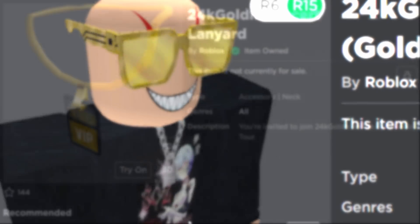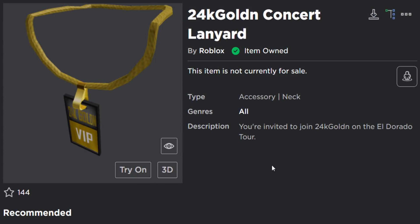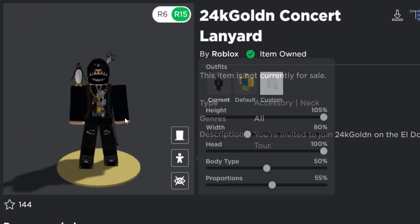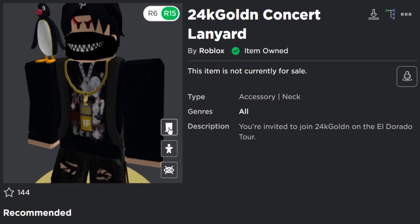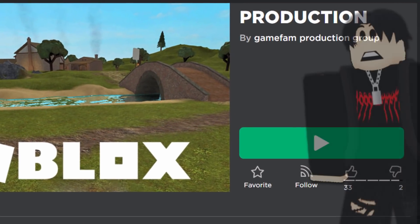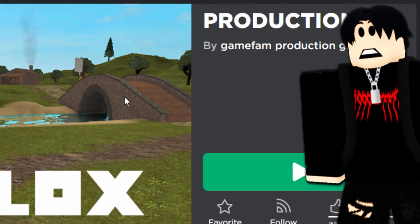And the second free accessory we can get today is the 24K Golden Concert Lanyard — it's kind of like a VIP pass lanyard thing, it's not terrible, it's all right. If you guys want to get these two accessories for free, what you want to do is join this game.